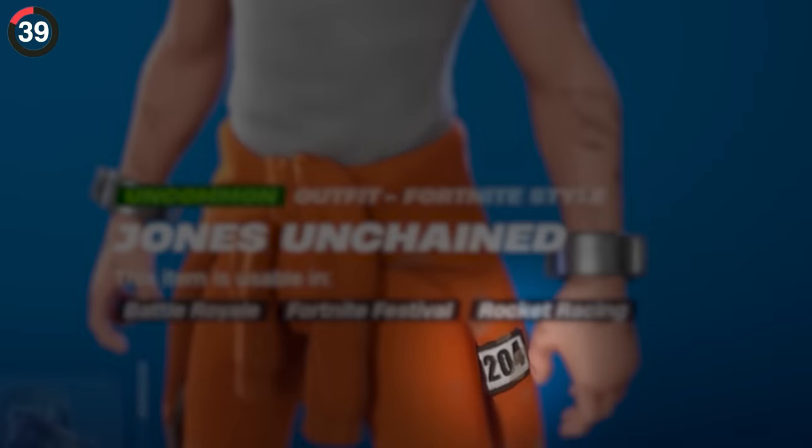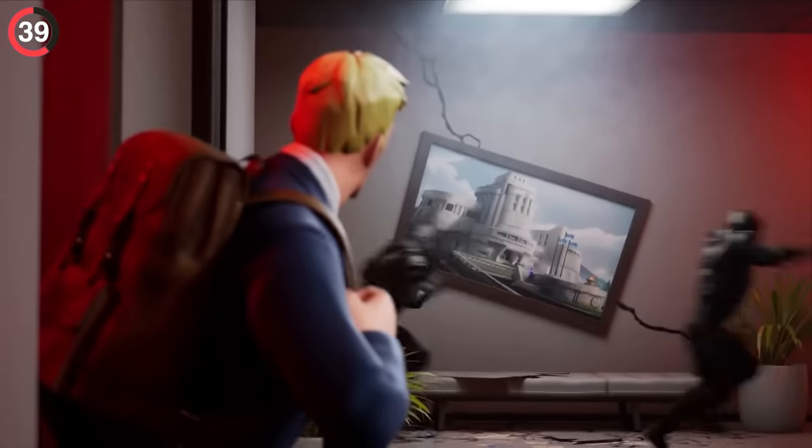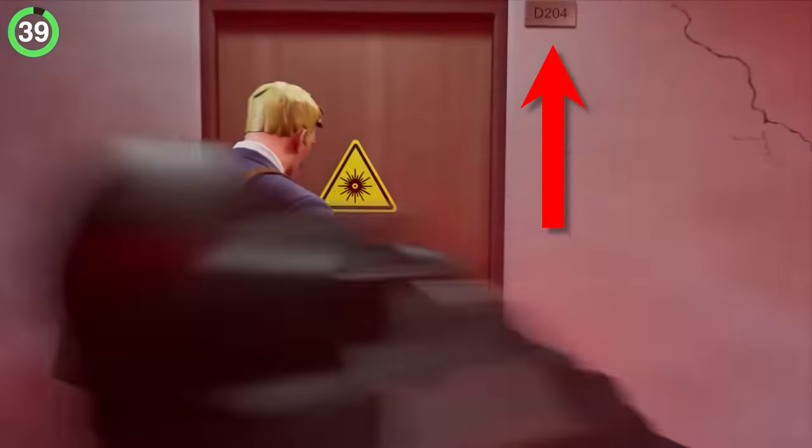And if you ever wondered what this code meant on Jonesy's prison outfit, we have actually seen it before. Rewatch the trailer for Chapter 2 Season 5, and you can spot the same number on a door outside his office.